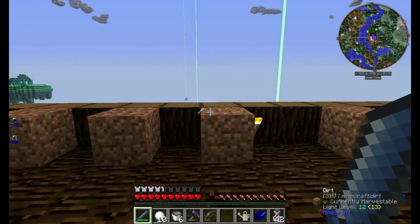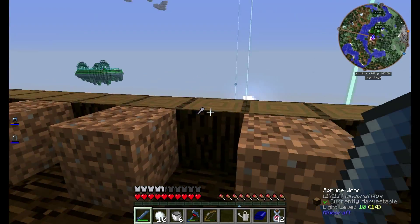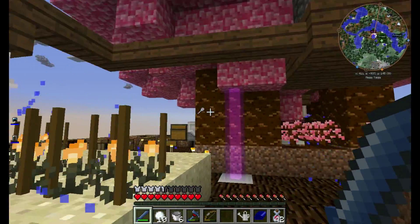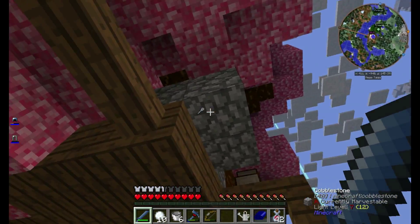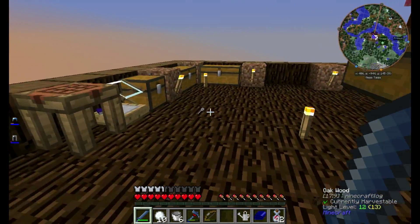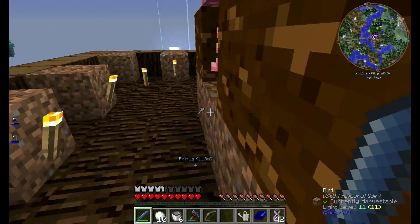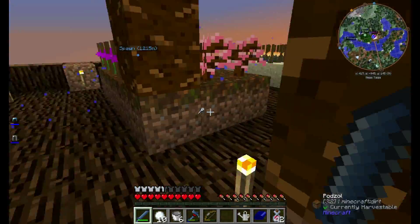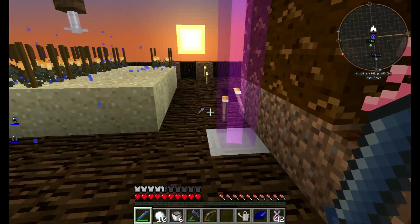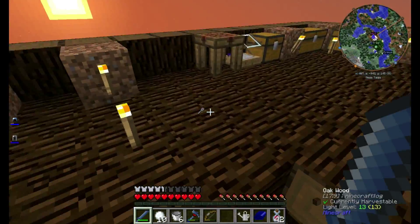Well, a couple things happened. One, even though its range is not that far, it ate every single one of my trees up here. And all the wood that was up here where the cobble is now, it ate it all. Then I put the magic seeds in the planter, and it crashed the game. I came back and tried again, and it crashed again. So — not compatible.